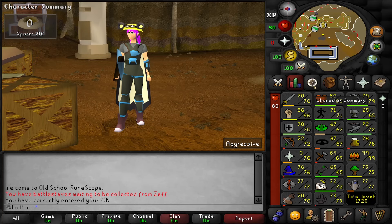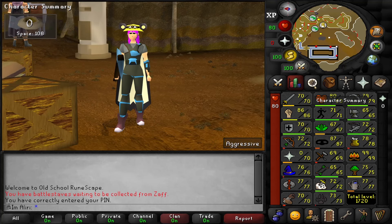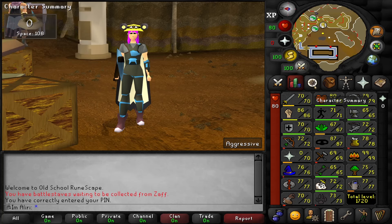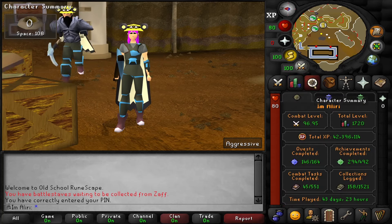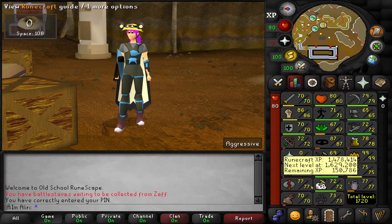Hey up team, how's it going? Welcome back to another episode of the First Time Iron Man progress videos. This is the series where I play the Iron Man game mode for the first time and try and make myself not look like a complete moron. If you've seen the last 25 episodes, you know that that's not going so well. Last episode we got up to 77 runecrafting by spamming Guardians of the Rift, got the pet at like 530 pulls, the full runecrafting outfit, and 77 runecrafting like we set out to do.